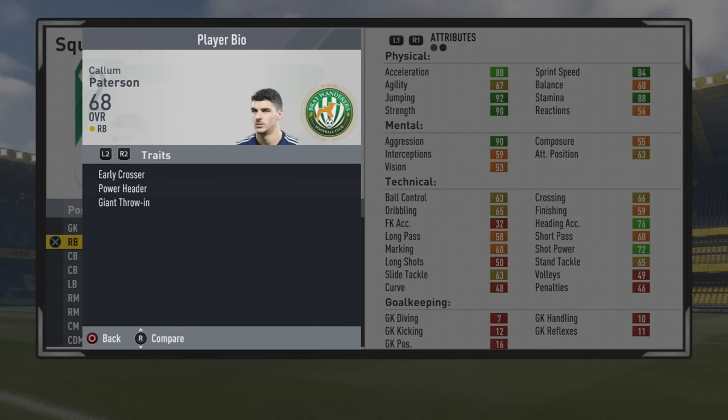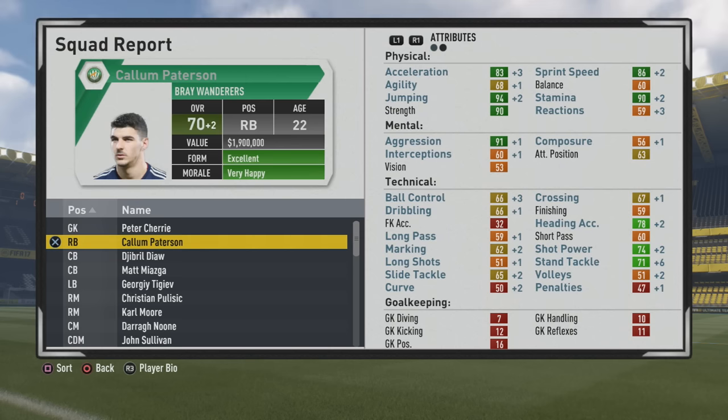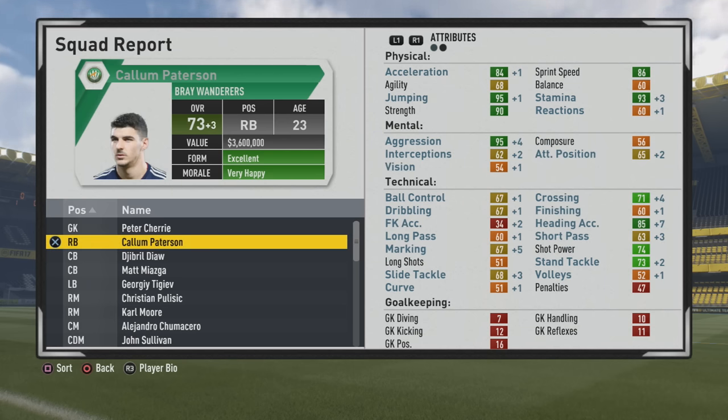He's six foot two, right foot, high/medium work rates, three star/three star, with early crosser, power header, giant throw-in traits, and strength specialty. You can see very strong stats: 90 strength, 92 jumping, 88 stamina, 84 acceleration, and 84 sprint speed. Those are some really ridiculous stats. He could be very effective as a center back, a CDM, or a wing back with that stamina. A solid first season with nice steady growth, though interceptions aren't the best unfortunately.